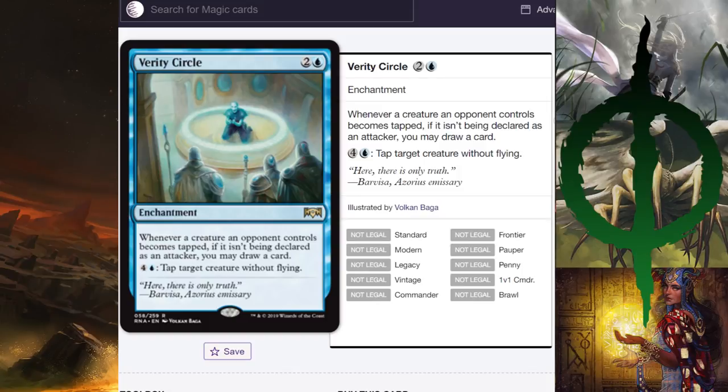Verity Circle — two and a blue enchantment. Whenever a creature an opponent controls becomes tapped, if it isn't being declared as an attacker, you may draw a card. You can also pay five to tap a target creature without flying. In Limited it's fine as a tap-down mechanic and is annoying for mana creatures like Llanowar Elves. But for constructed it's too slow. Unless Azorius gets a lot more tap-down effects, I don't see this seeing actual play.